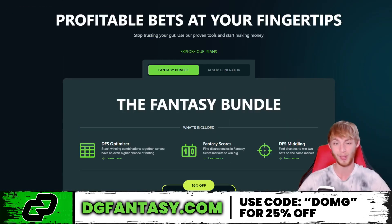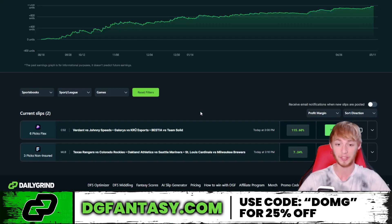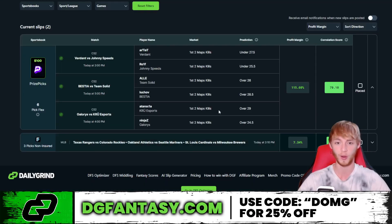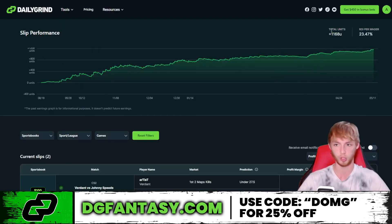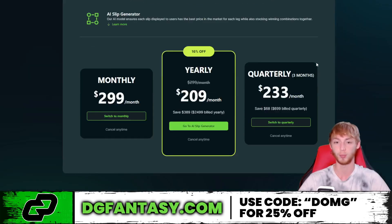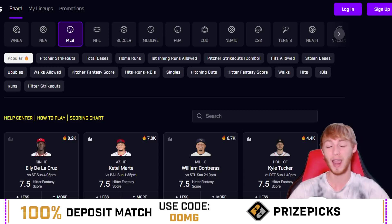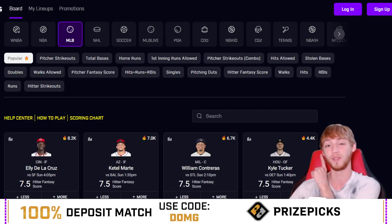They also have a separate tool called the AI Slip Generator — it's been up over 1,100 units since August 18th, which is crazy good. Right now it's showing a PrizePicks six-pick flex with some CS:GO value, a profit margin of 115.6% and a correlation score of 70.1, which is really high. You can turn on email notifications to get notified when slips are posted. Use promo code DMG for 25% off. Thanks for watching — leave a like, turn on post notifications, and I'll see you in the next one.